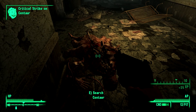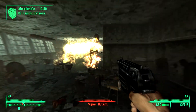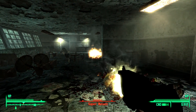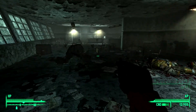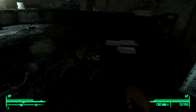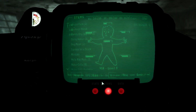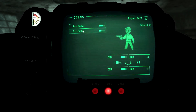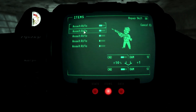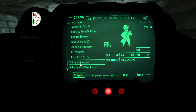Damn, centaur — back off! All right, he's dead. But apparently there's a gas leak. Oh, I'm over-encumbered. Let's go to apparel, then weapons — combine those, combine those. All right, that gives us actually quite a bit of room.